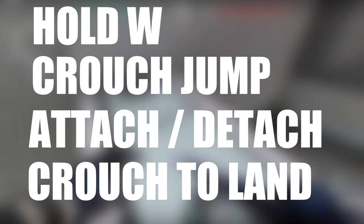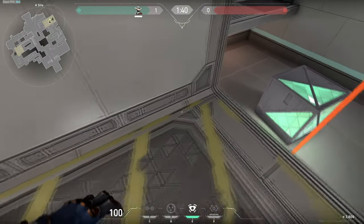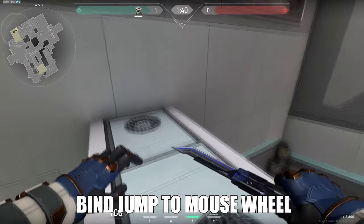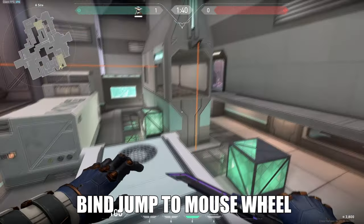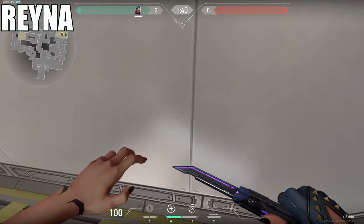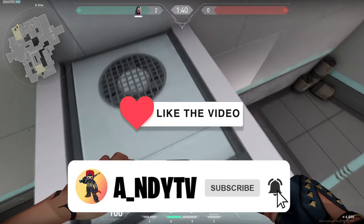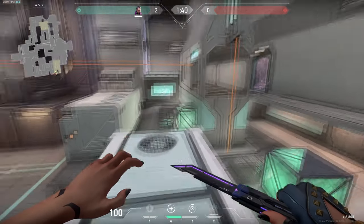For this I'm only holding W, then crouch jumping, and then holding crouch right before I hit the generator. Also a side note — I use my spacebar to jump, but I've heard that binding jump to mouse wheel might make it easier. Just like this you'll be able to jump on the generator with every single agent. Don't forget to subscribe if you're new, hit that like button for more Valorant videos, and until next time — peace.